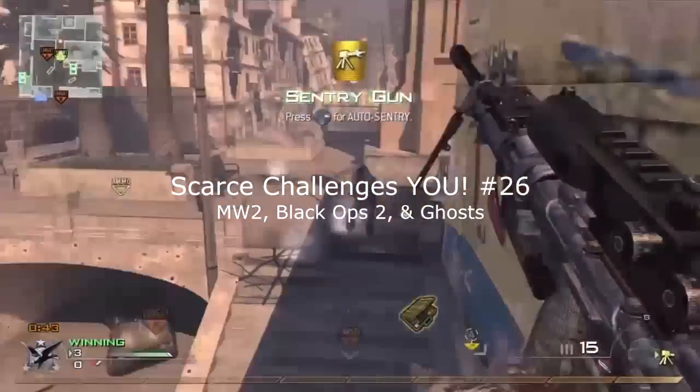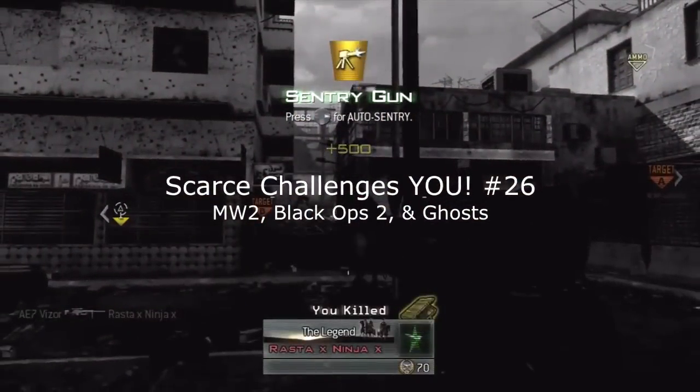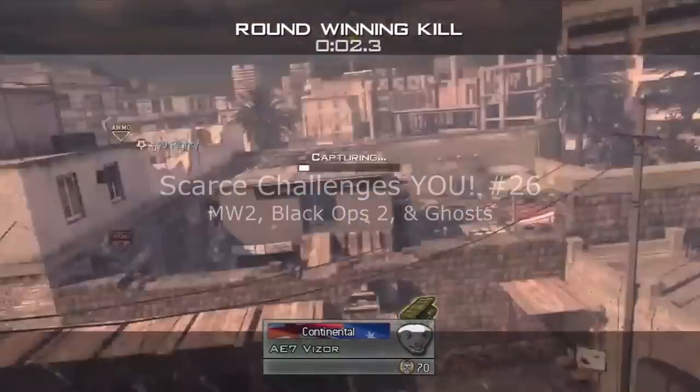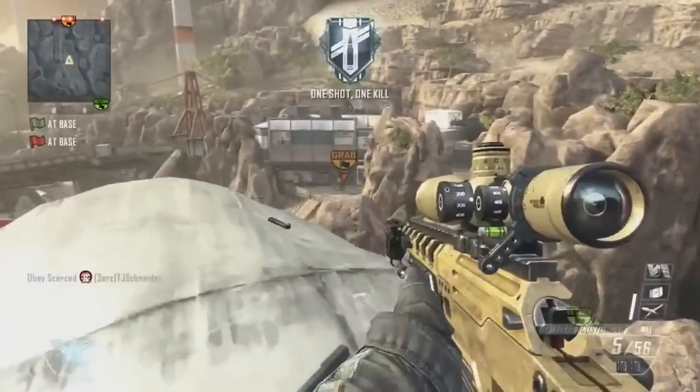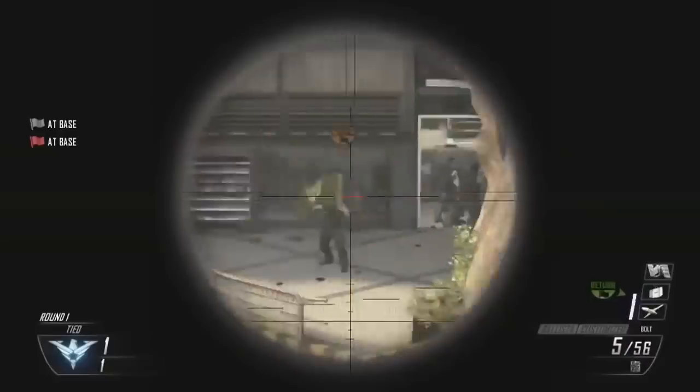For the first MW2 spot, we have a kill cam from Visor when he was in a 7 — it's on top of the Karachi roof. That's all you need to do. I'll put a link in the description if you guys don't know how to get on top of the Karachi roof.